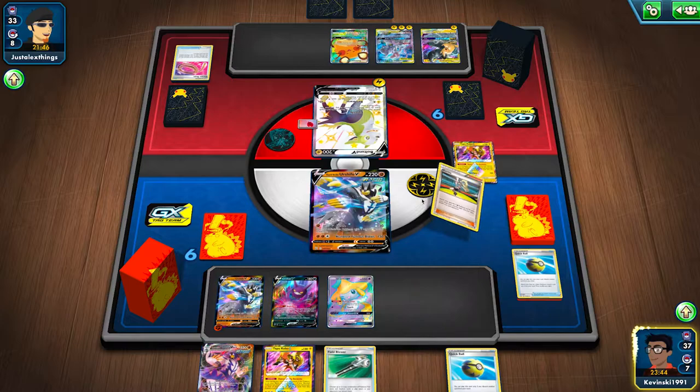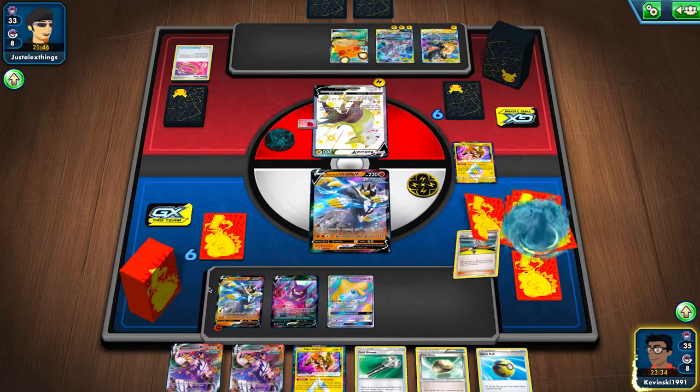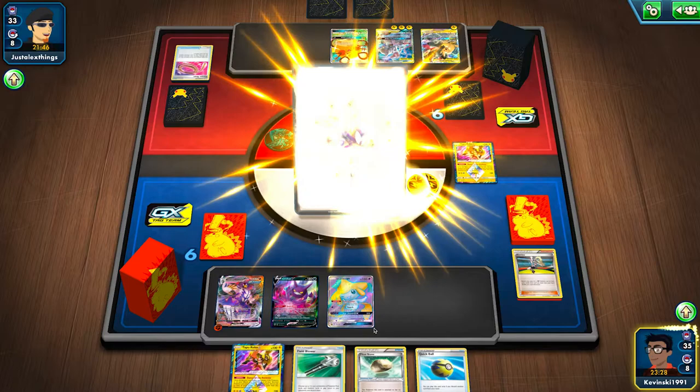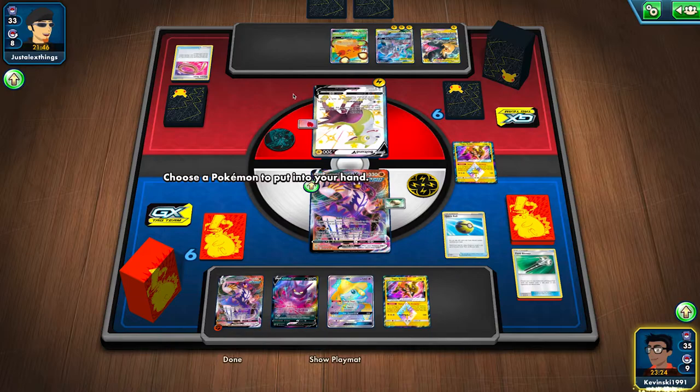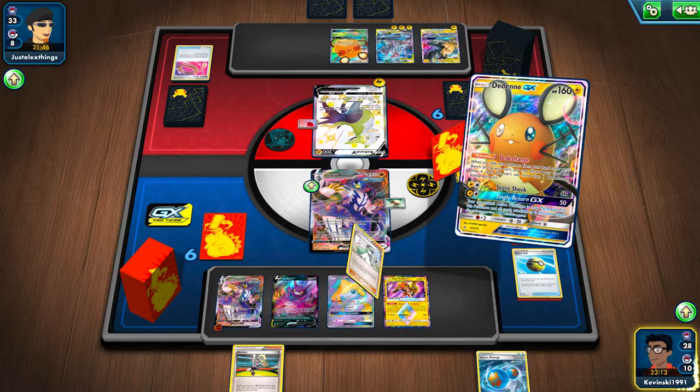Boltund obviously is not going to be long for this world if I have my way with things. But still, it's a really strong start for them. And assuming I can't deal a ton of damage to that Mew Mew early on, they'll be in pretty good shape for the late game. Picarom itself is not totally useless — it is a liability on the bench, but they can always Full Blitz to it, and if my Urshifu is not primed for a follow-up attack, they could actually Tag Bolt me and take a couple of prizes as well.